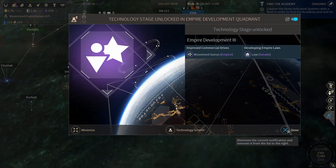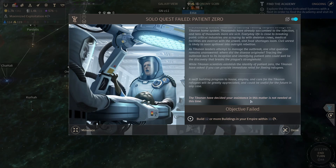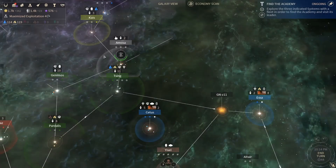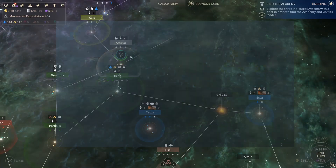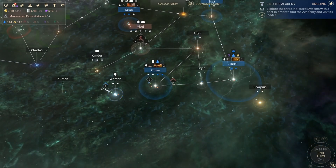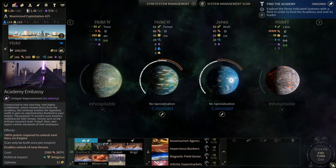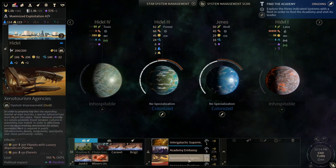Empire development — more movement, that's good. Lumeris new collection bonus. Population boost has ended, that's okay. They don't need us? What? That is annoying. Let's try and get them back under our control. Once with the Hedel I'm going to get the embassy up. I'm not going to do the Xeno Tourism — I will do Impervious Bunkers.